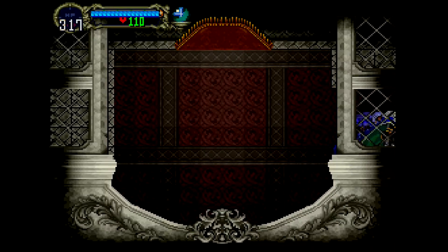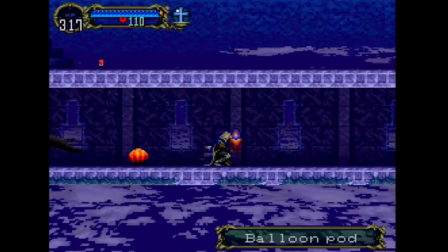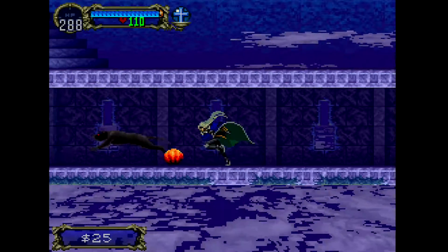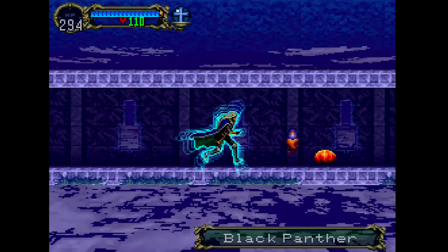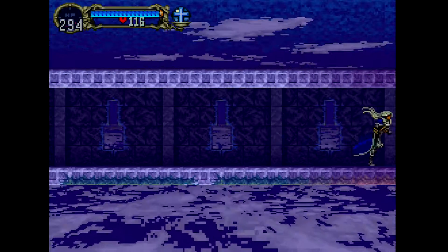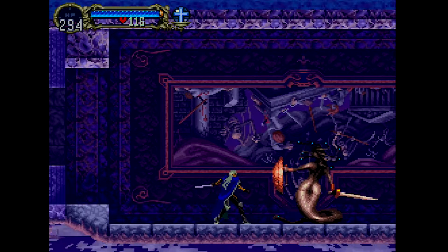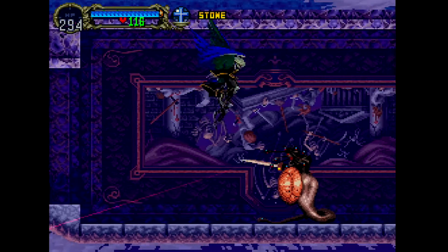The one good thing about the Inverted Castle is that the breakable ceilings from the main castle become floors. Oh, it's a Black Panther — native to Dracula's castle. Just look at it go. Ignore the balloon pods, fly right over them. Oh, it's a boss — which boss is this? Is it Medusa? Yeah. I'm stone. Take this!